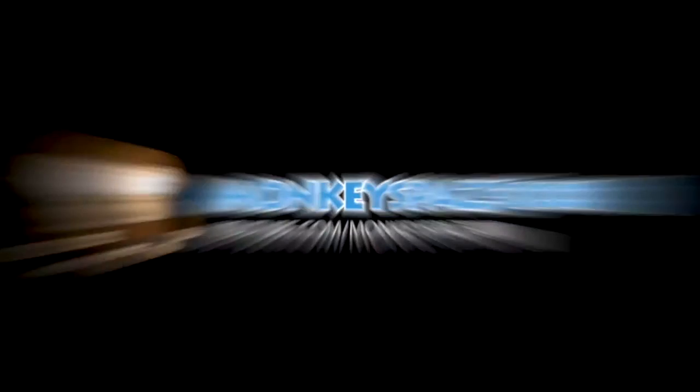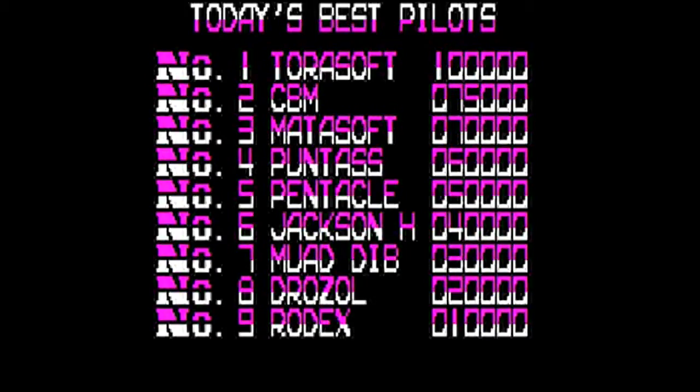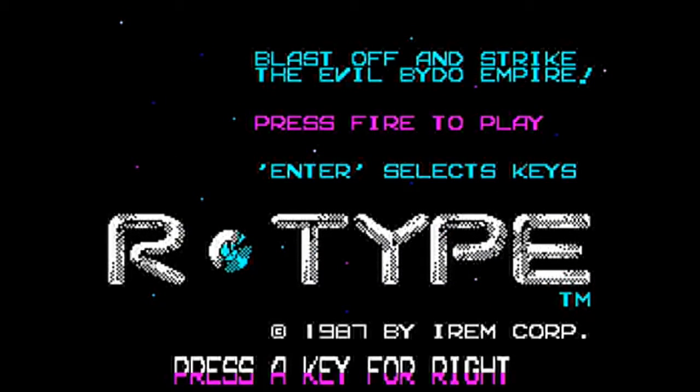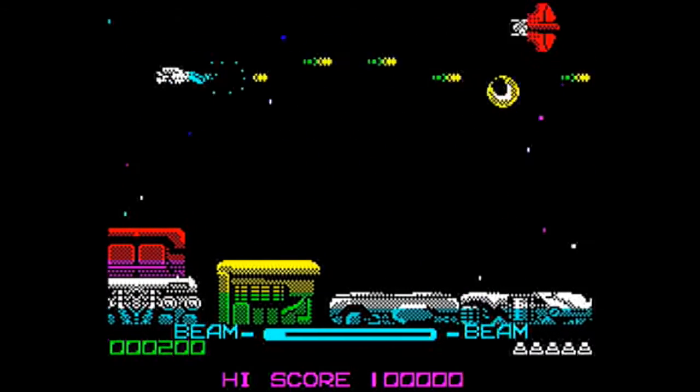Welcome back to the ZX Spectrum gameplay. This time it's the absolute classic R-Type, released in 1988 by Electric Dreams Software. I have the Hit Squad version, and this is the best version of the game ever — maybe. Select keys: left, right, up, down, fire, detach. Let's play.